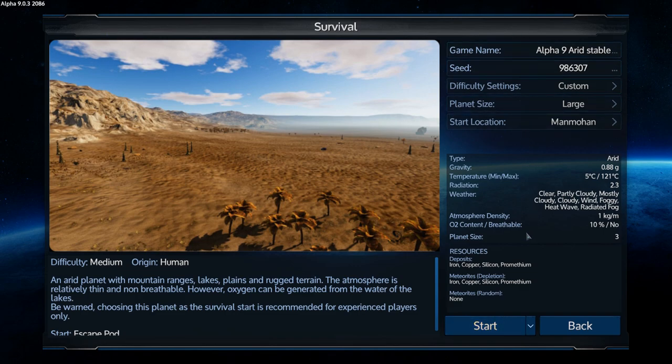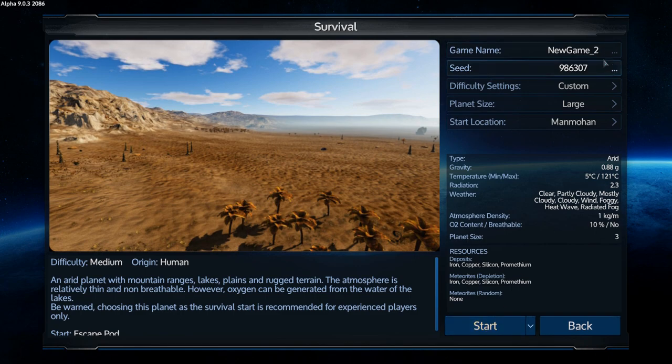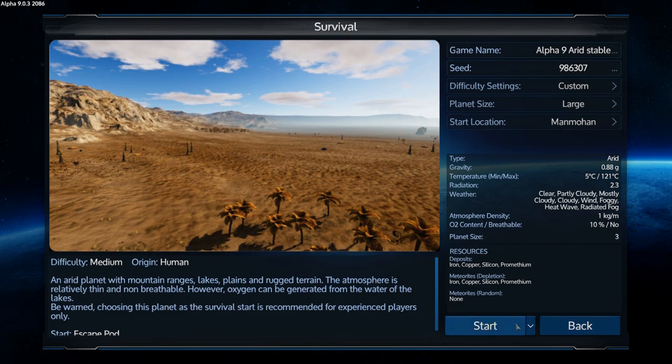This seed looks good, I like the name of the planet too — Mohen. We're going to go with a large size this time to give us some more POIs. Custom settings: basically hard everything, except construction speed is set to fast, and resources are rich and plenty. We're calling this one Arid Stable — okay, there are our settings, let's go.